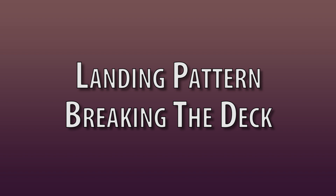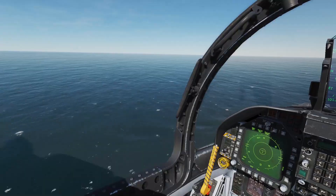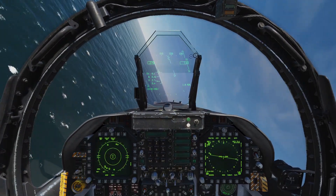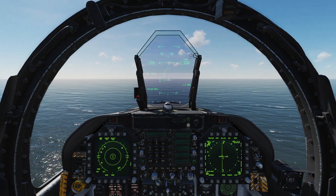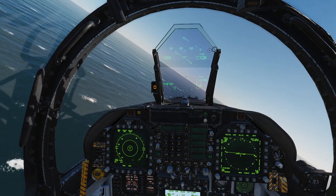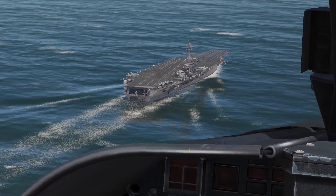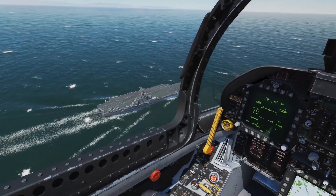The landing pattern, or breaking the deck. The point of the break is to quickly slow down, configure for landing, and enter the landing pattern — there is a lot to do in a short space of time whilst controlling the jet. I will go over it slowly, then show a narrated example, then a full example with live narration. Getting even OK at this takes a fair amount of practice, so be prepared to repeat this quite a few times. The initial point is 3 nautical miles behind the carrier at 800 feet, flying at 350 knots. We fly past the carrier and look to see the deck is clear. You can drop your hook as early as you like, but this is the latest I recommend doing so. I would also choose the radar altimeter here.